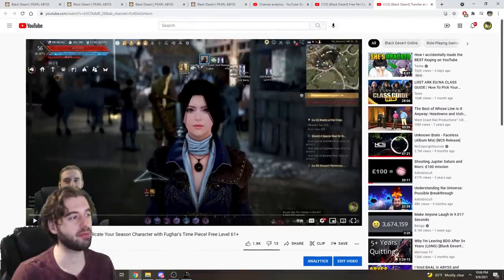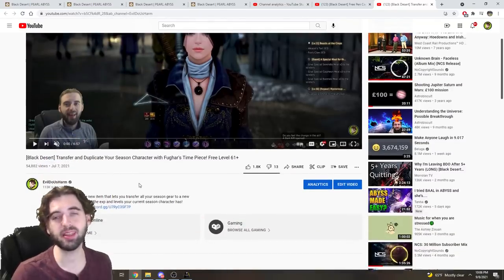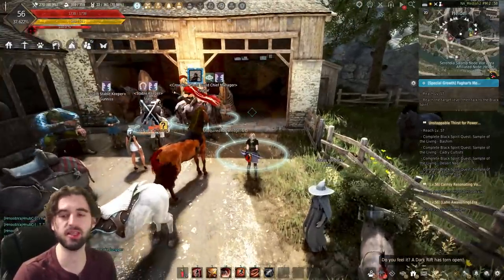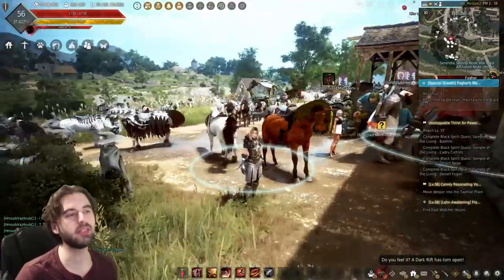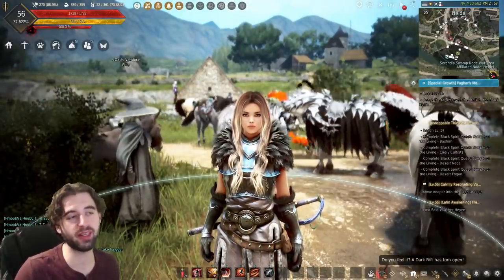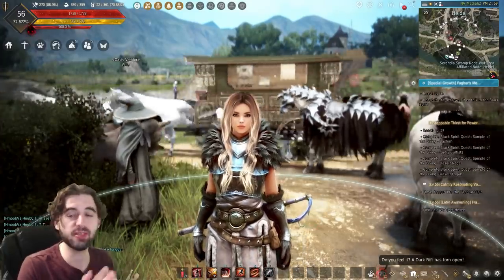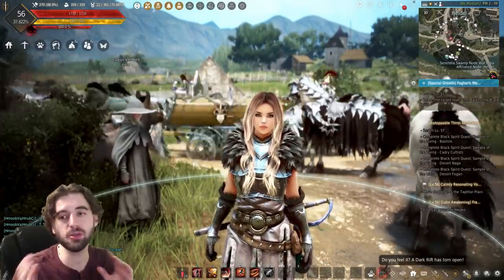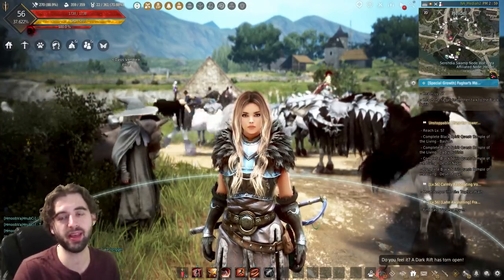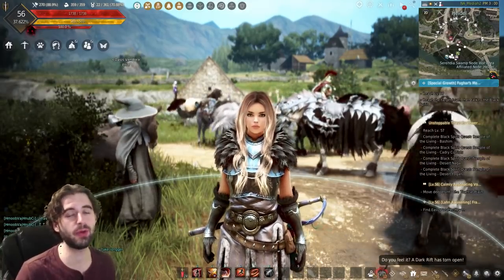Fugar's timepiece — I have a full guide on this, it's seven minutes long. To give you the short version: it basically lets you copy over all of your combat level as well as your skill EXP to a second character. Basically makes it so you don't have to level up a second character. You can get a free level 61 or 62 — whatever your current season character is — duplicated onto another character. Make sure to use this before the end of the season. Even if you're never going to play that character, use it. It's a complete waste not to.